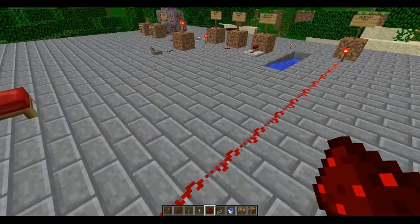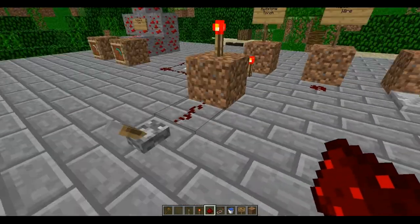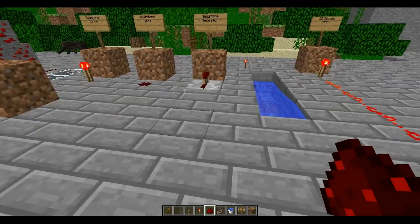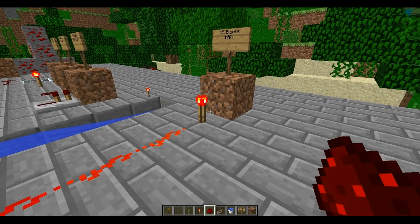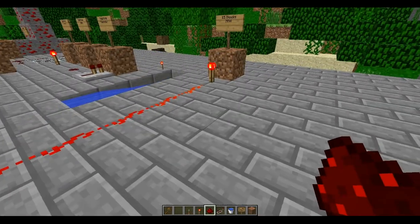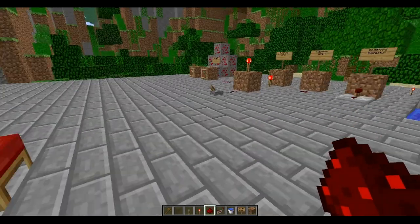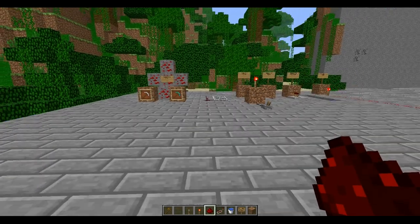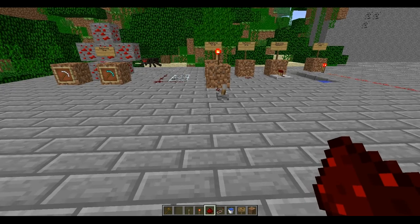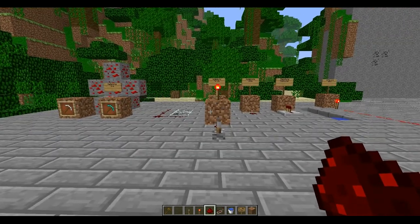So yeah, this is the pure basics of Redstone — from Redstone Ore, to it not being able to go on glass, how Redstone Torches work, what Redstone wiring is, what Redstone repeaters are and do, the timing of Redstone, and how far the power of a Redstone Torch can go — 15 blocks maximum. Thanks guys for watching my first Redstone tutorial. There are gonna be plenty more episodes; I have so much to show you guys. Thanks for watching again.